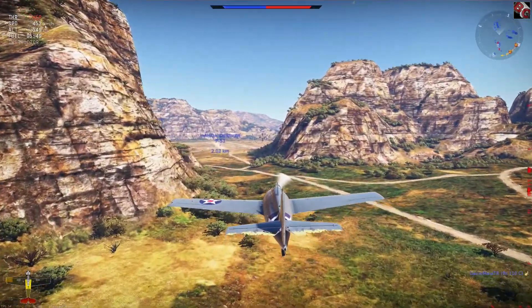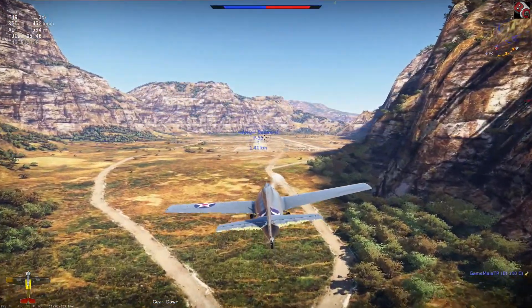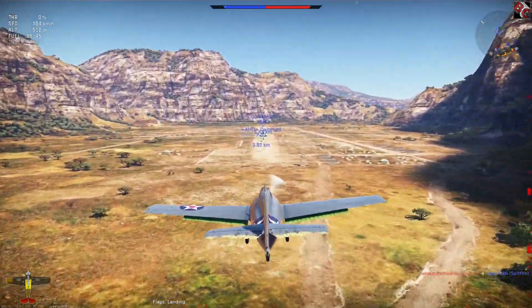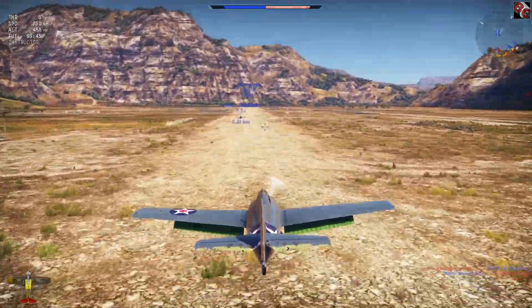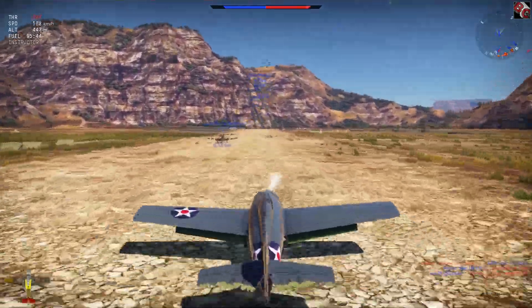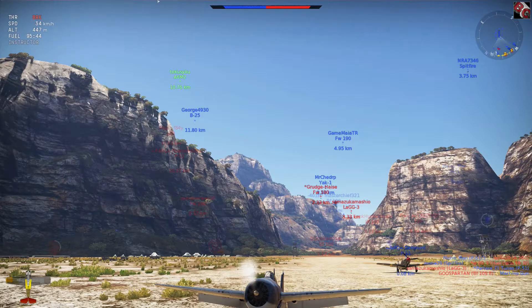Alright, here's the runway. Start slowing down. Gears. Cut the throttle. Landing flaps. Alright, gotta try and do some speed. Bring the nose up. There we go, perfect landing. In a few minutes we'll be off to get some more kills.